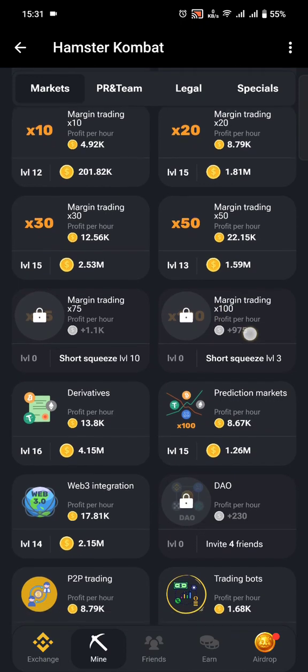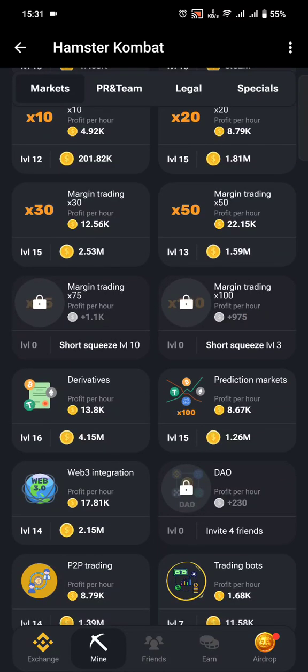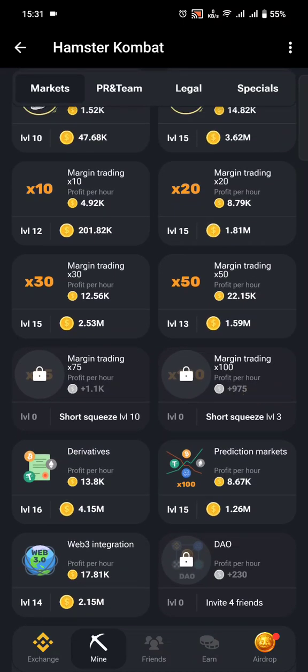When you look at this card, you can see it's also locked — it has a lock on it and it's currently at level zero. This means I still need to do another action first, which is getting Short Squeeze to level 3.